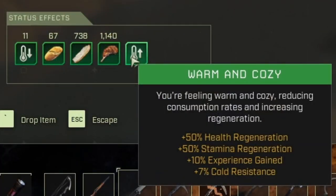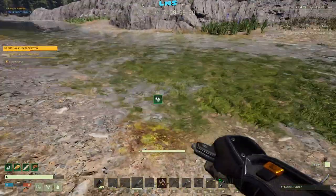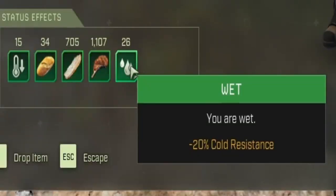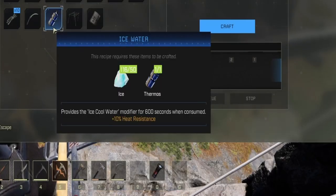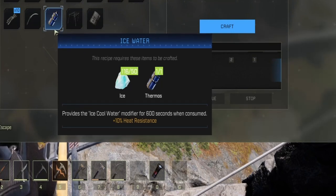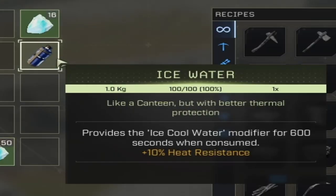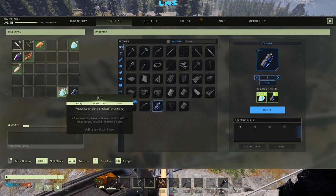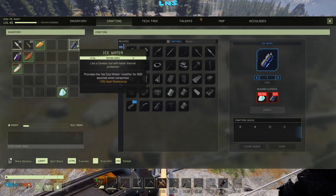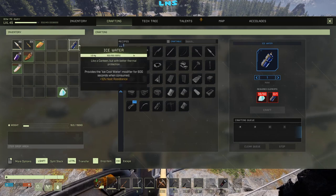They also modified the warm and cozy buff. Going through water and getting wet can now last for up to 30 seconds, giving you negative 20% cold resistance. You can now make ice water in your inventory — all characters have this by default. It requires 50 ice in a thermos container, and this will give you a plus 10% heat resistance for 600 seconds. Once consumed, all water in that thermos is gone and you have to make another ice water. But it looks like this does not expire, so you can keep this with you at all times to get the plus 10% heat resistance.